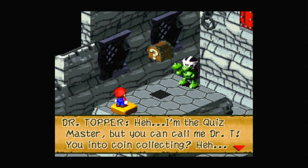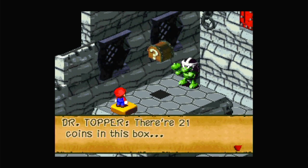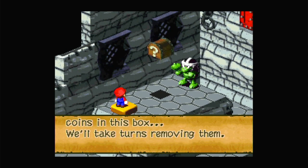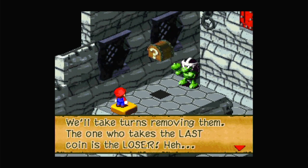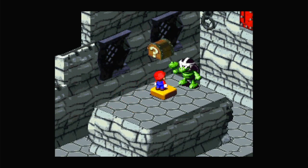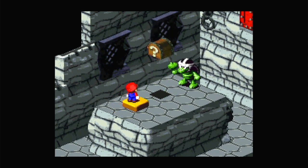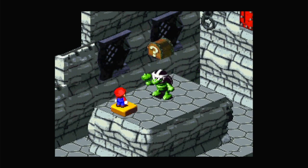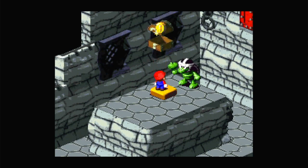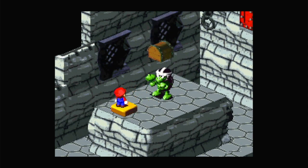Dr. Topper — the quiz master, but you can call him Dr. T. There are 21 coins in this box; we take turns removing them. The one who takes the last coin is the loser. You can grab up to four at once, or press A to stop early. I haven't done this before, but I think I've got it. Yes — that was easy. You win!